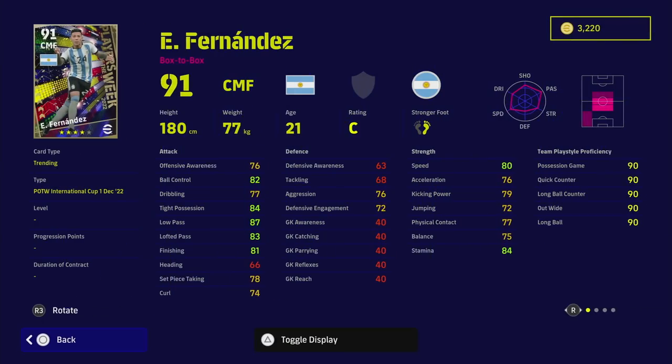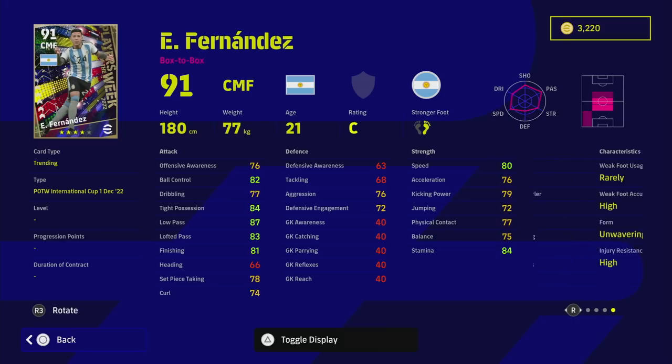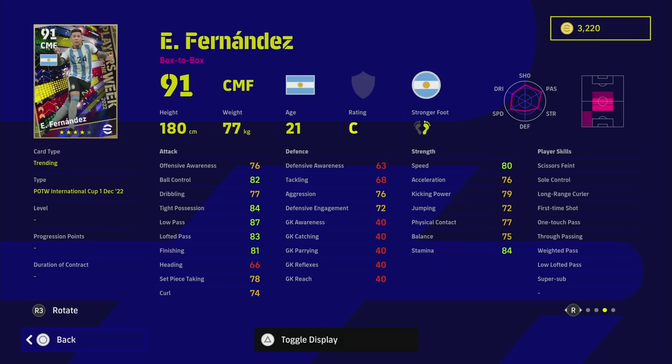Fernandez is very interesting — he's got Super Sub, and it's very rare to get a center midfielder or DMF with Super Sub and Unwavering Form. He's also got a lot of dribbling and passing skills: Low Lofted Pass, Weighted Pass, True Pass, One Touch Pass, First Time Shot, Long Range Curler, Sole Control, Scissors Feints, and Super Sub. A very unique card — I don't think a CMF with Unwavering, all those player skills, Super Sub, nice speed, and defensive stats has been released before.